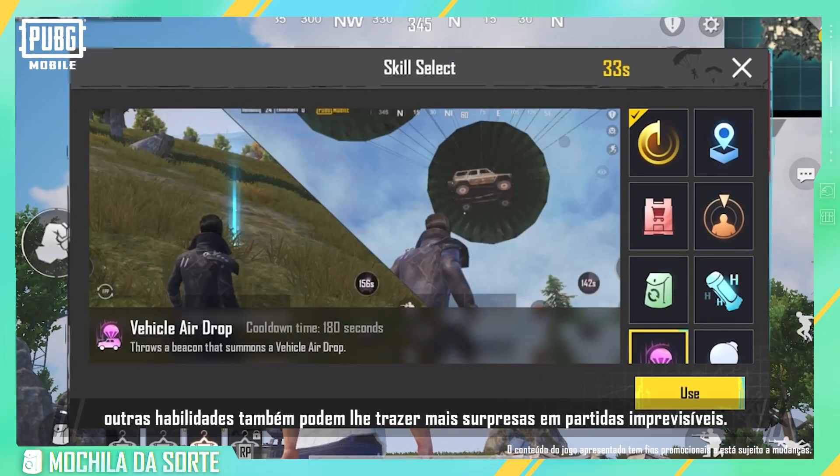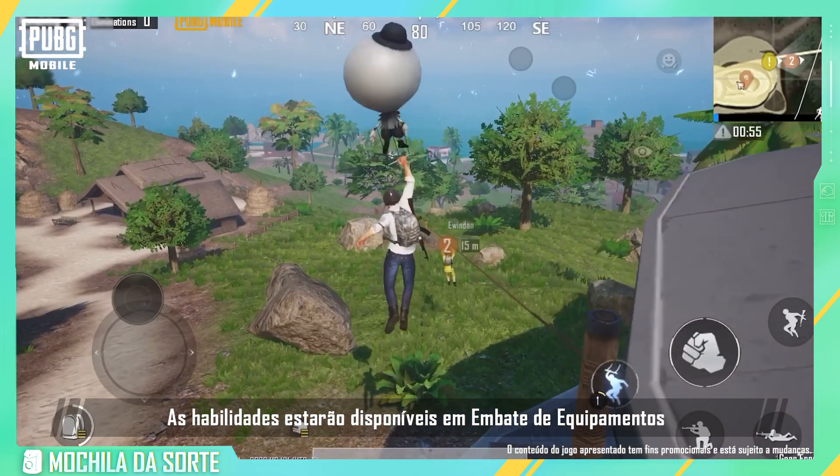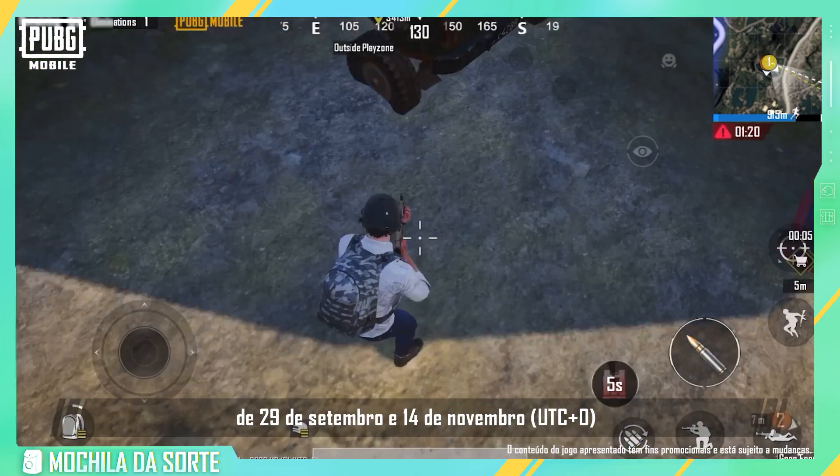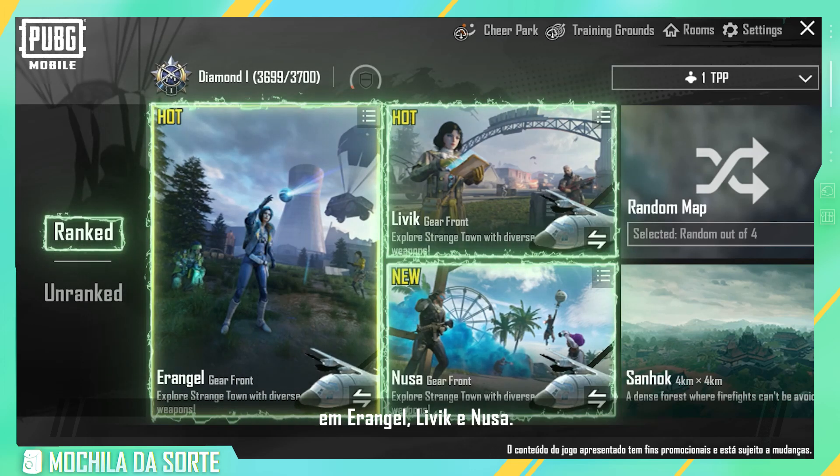Apart from Lucky Backpack, other skills can also bring you more surprises in unpredictable matches. Skills will be available in Gear Front from September 29th to November 14th, UTC+0. Gear Front will be available in ranked mode for Erangel, Livik, and Noosa.